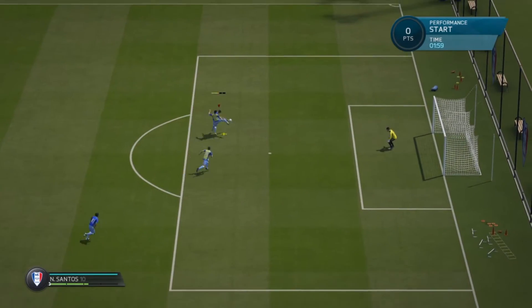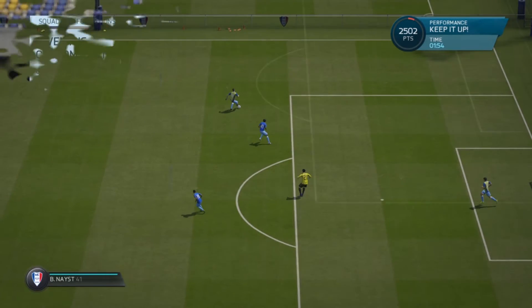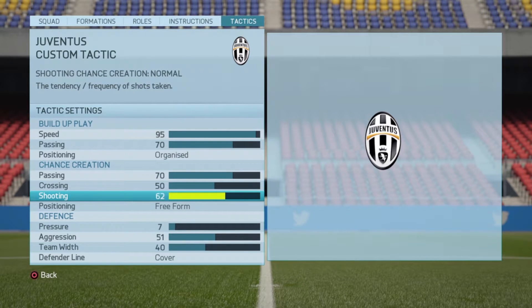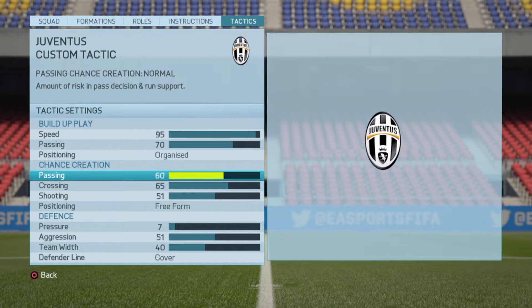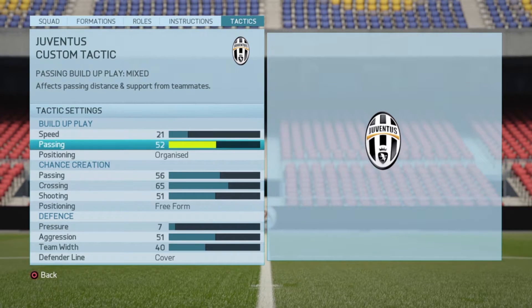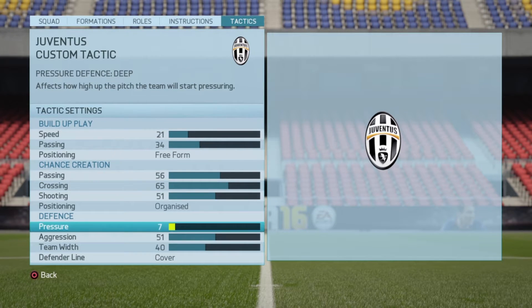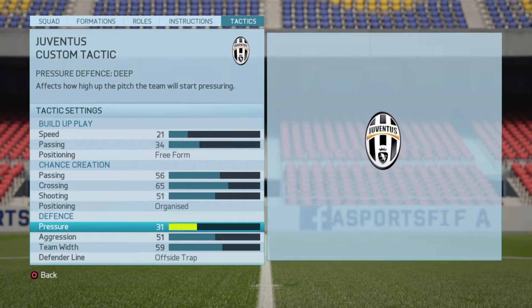Number two, they should give you an overview of the team tactics so you know beforehand how the team plays. Does the team play a high defensive line? Are you supposed to pressure the dribbler? How close should you be to your teammates for passes? A quick overview of the custom tactics based on your team would be great because it'll allow you to blend in and you'd probably show better form, playing the kind of football the team expects.